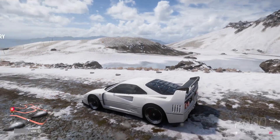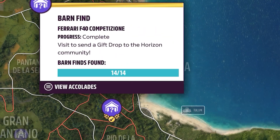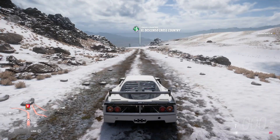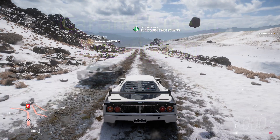I'm in this F40 Competizione mainly because it's a barn find, so it's free for you guys. The Hoonigan RS200 would probably be the best car for this. And keep in mind you can use an S1 900 too — that'll do the trick.